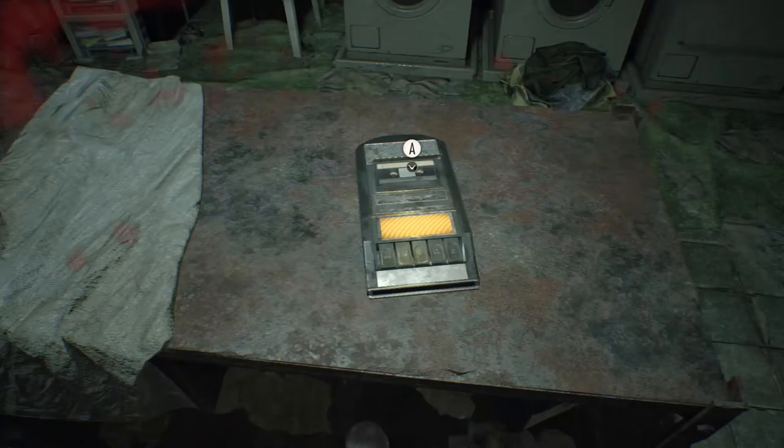Hi guys and welcome back to part 4 of our 100% walkthrough of Resident Evil 7. It's set on normal. We're going to collect all 32 documents, 18 antique coins, and destroy 20 Mr. Everywhere statues.